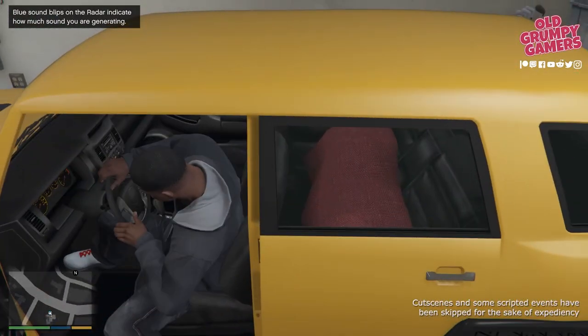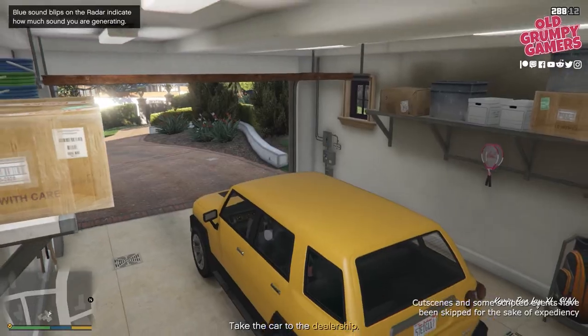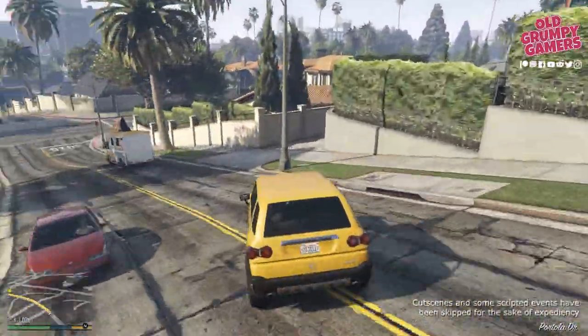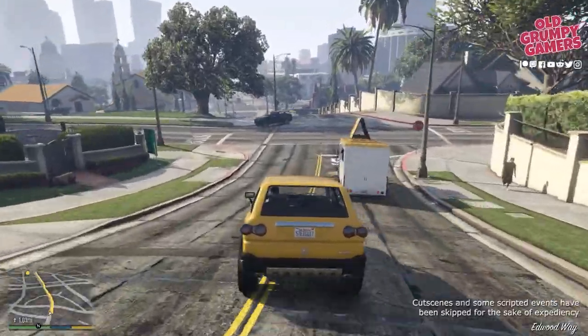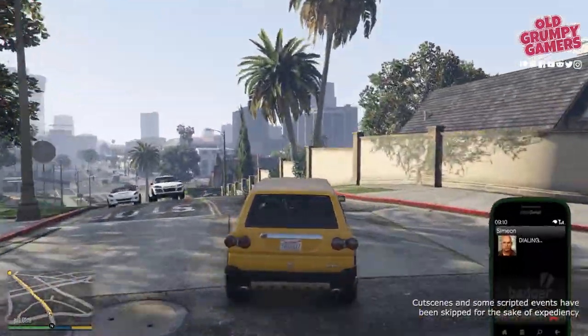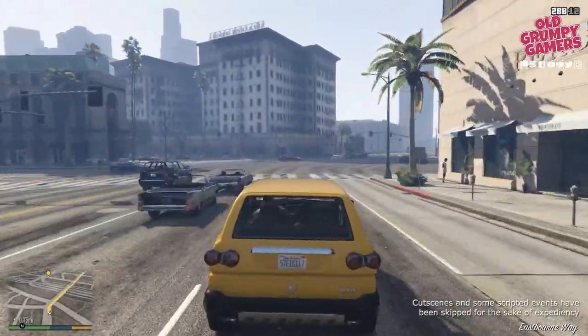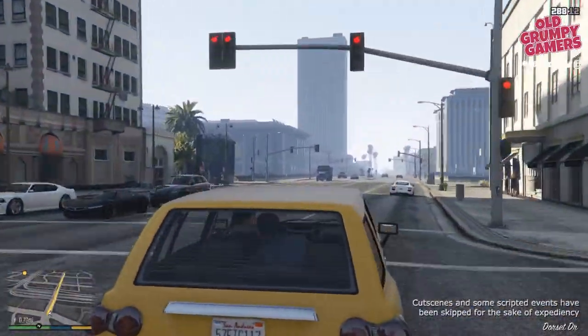Jump in the car — you can quickly see Michael's hiding underneath the blanket, though we don't know that quite yet. Head out, watch out for the gate, and then head back towards Simeon. Give Simeon a quick call, tell him you've got the car, and then after a few moments Michael will stick his head up.